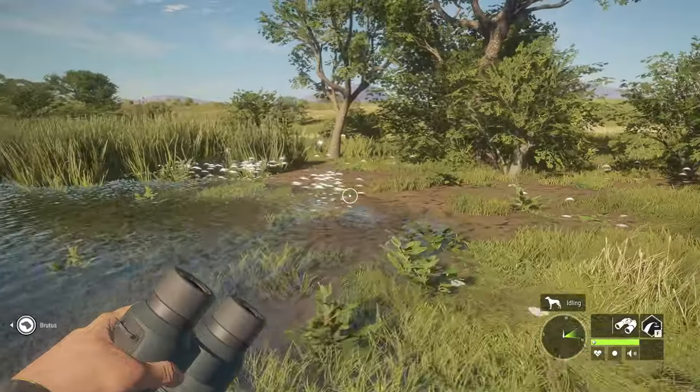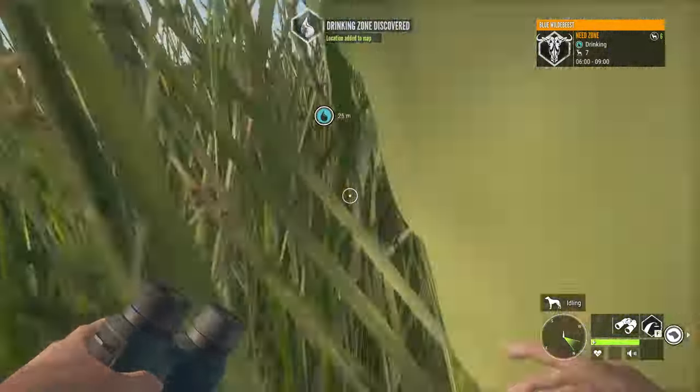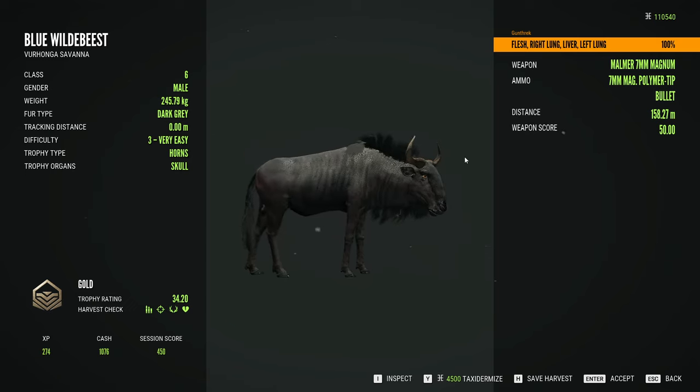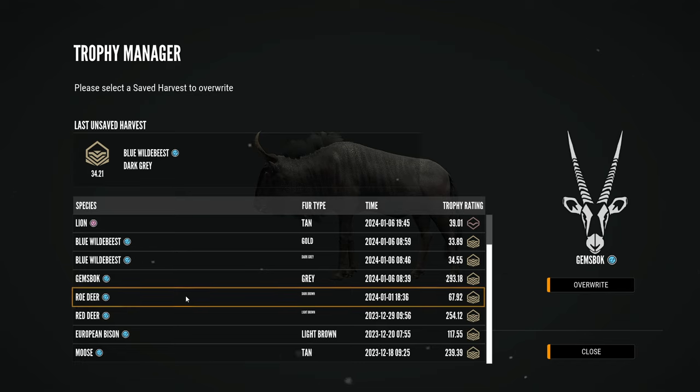I'm spacing out so I need to cut here so you guys don't have to watch me walking around. Our second wildebeest turned out to be a gold! I don't know how many harvest saves I've used up. I'm going to start replacing some lodge animals — I'll leave the Layton Lakes lodge kind of as it is unless I find diamonds, and I'll keep Sisheki for here and maybe Emerald Coast since the theme fits.